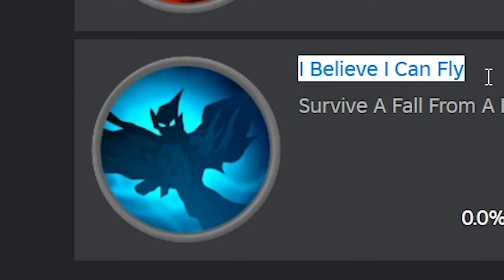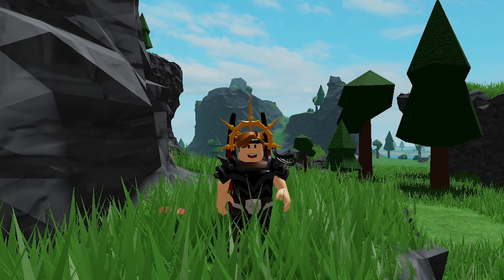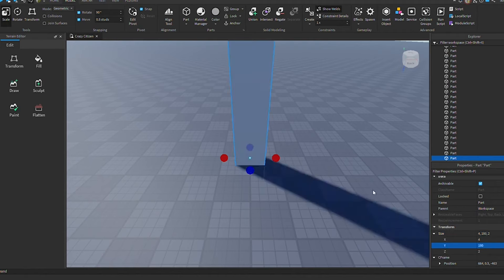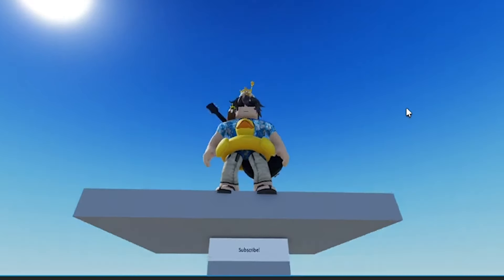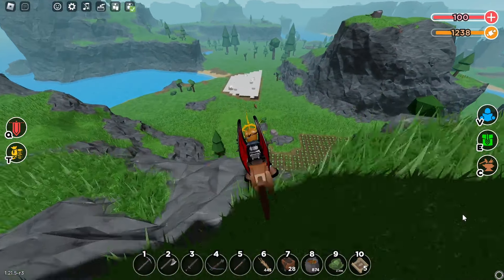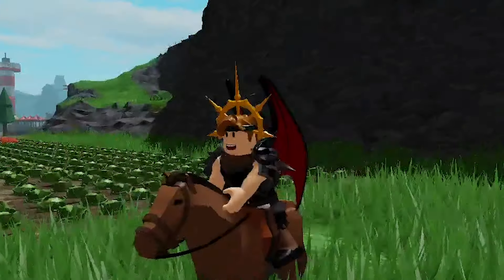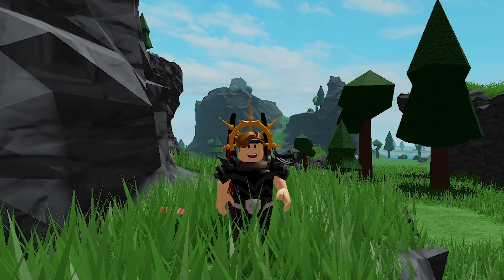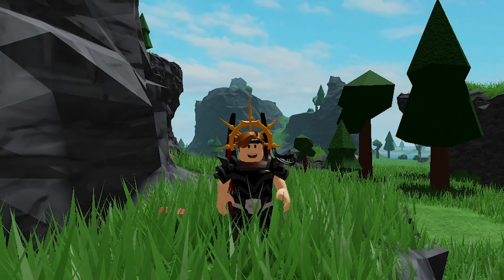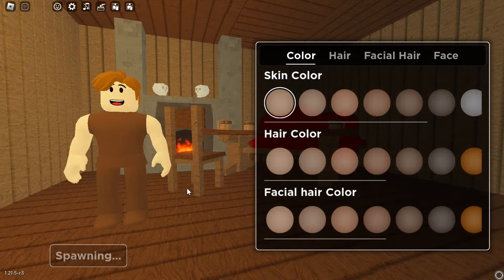Last one: I Believe I Can Fly. You need to survive a fall from at least 180 studs. I actually hopped into Roblox Studio and made a 180-stud high tower to demonstrate how tall this is. If you can do it with a horse, then it's easy since you don't take fall damage on a horse. But if you have to jump into the water, I hope it doesn't glitch you to the ground and kill you.